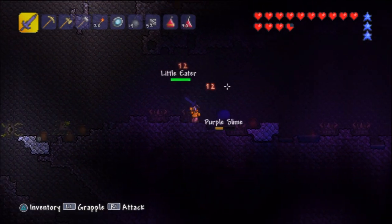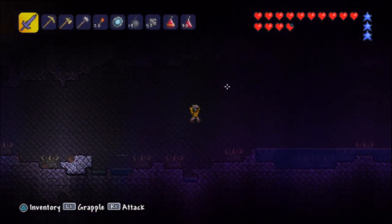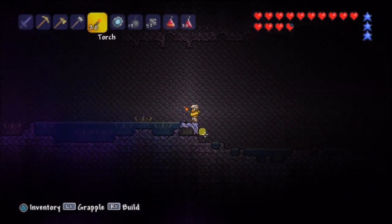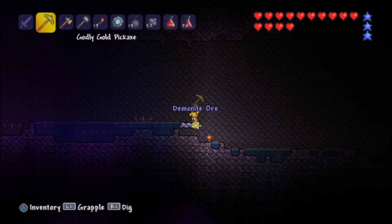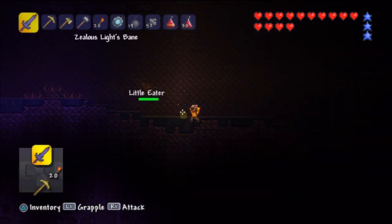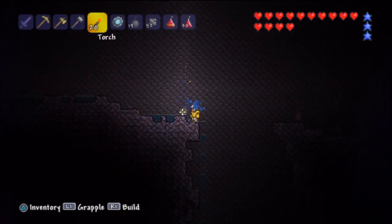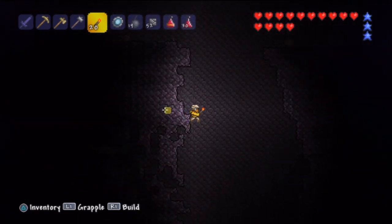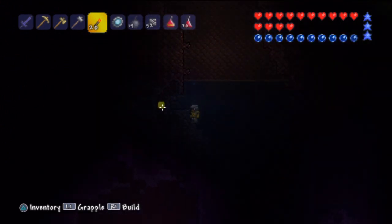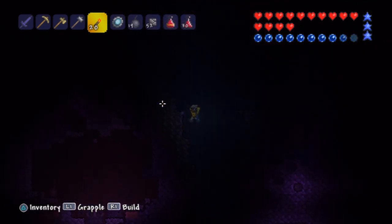There's a lot of stuff down here. That purple slime — I'm going to probe around. I don't know if there's anything worthwhile down here, but I want to explore the corruption some more. Plus, we've got to get a little familiar with it, since we will be coming down here to fight the Eater of Worlds after I get me a harpoon — because I am not fighting that thing without a harpoon. I'm really hoping I can find a shadow orb and get some good loot, but I've got to be careful not to summon a third one.